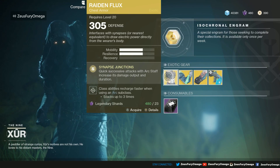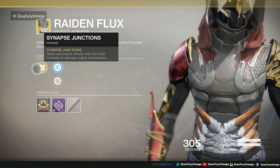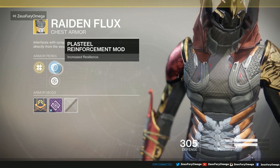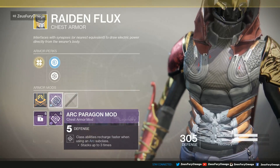Let's take a closer look at the Raiden Flux for the Hunter class. We got the Arc Conductor intrinsic perk — quick successive attacks with arc staff increases its damage output and duration. Always great for that subclass. Also comes with Plasteel Reinforcement and Restorative mods, with the Arc Paragon mod and plus five defense.